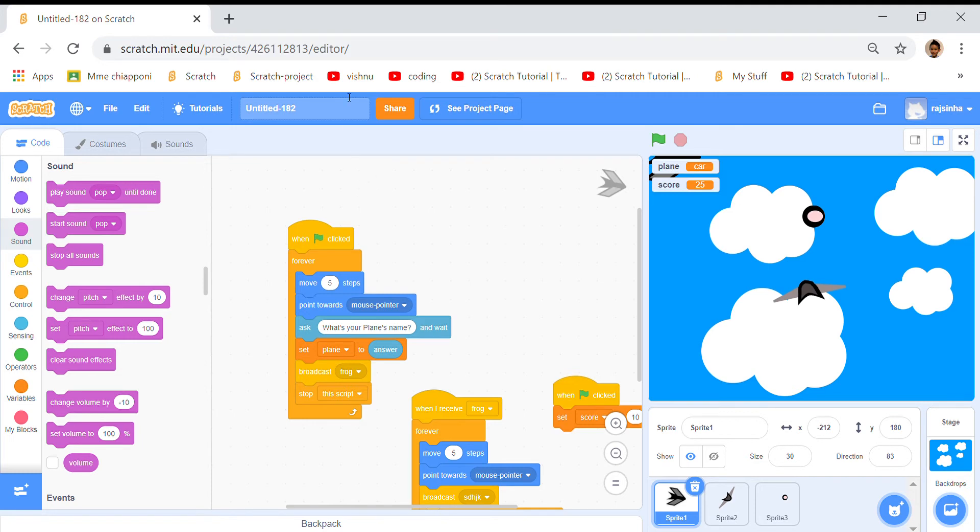When click, that means when you click the green flag. But what should happen? Something forever. But what should happen forever? Move five steps, so he should move.